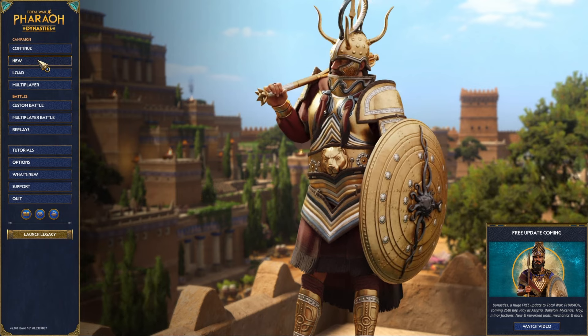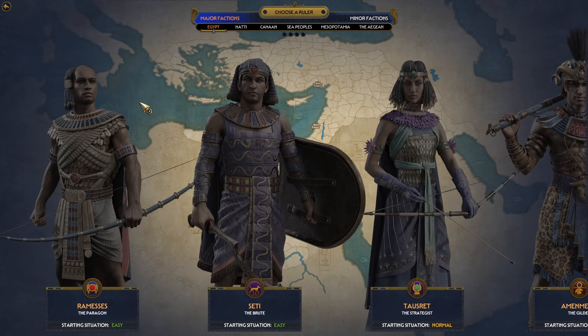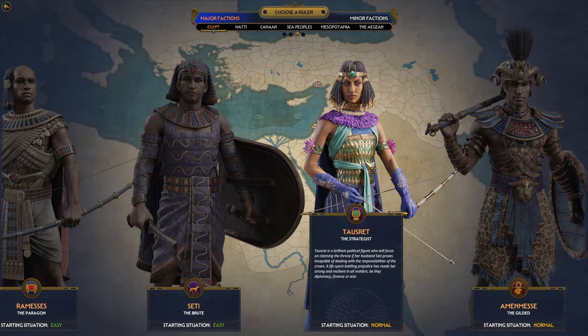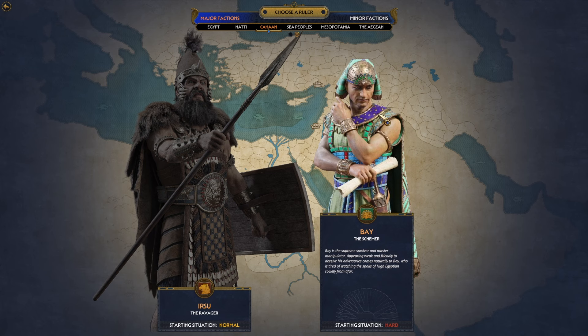Let's actually check out the different factions. Originally this game only had eight factions, which if you played Total War Warhammer, not really that big of a deal. But eight factions is never enough, especially when you don't even like half of them. Taosret — couldn't care less. Merneptah — couldn't care less. Karunta — don't even like the guy. And then Bae is just a Canaanite cosplaying as an Egyptian — didn't love it.